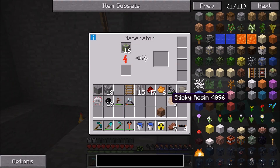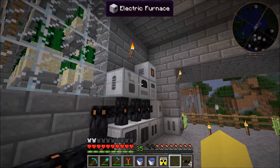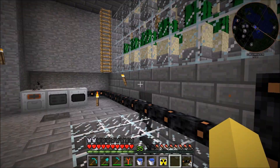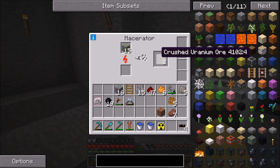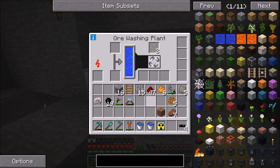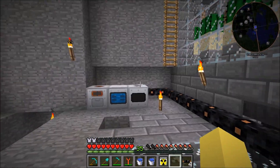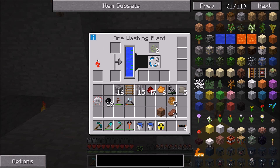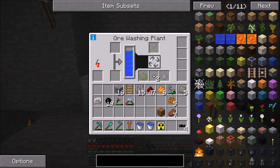First things first, we're going to throw this in the macerator. This is going to start running, and while that is running we can cover this up a little bit. I need to get a little bit more stone in here to cover the floor. This will start running and we'll put this through the whole process and see how everything's working. So we got the crushed uranium ore — we're going to take that out and put it in the ore washing plant. Now this does take a little bit longer, but it should start washing it. You can see that it starts filling up with blue — this is probably burning through power. So we're going to want to make sure that we don't run the system all the time.